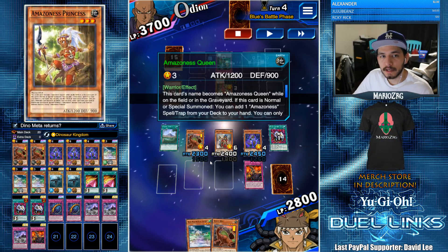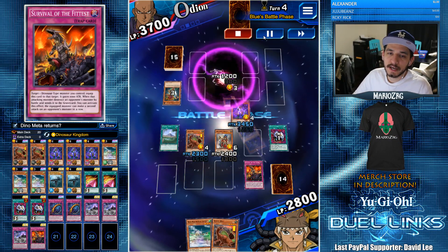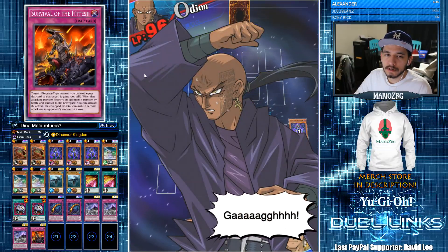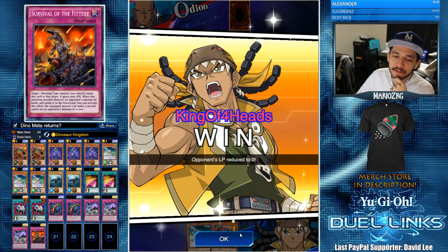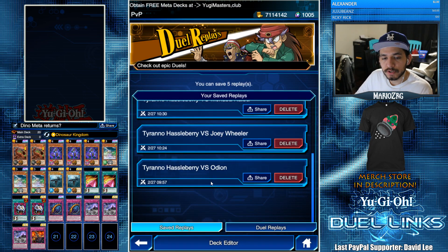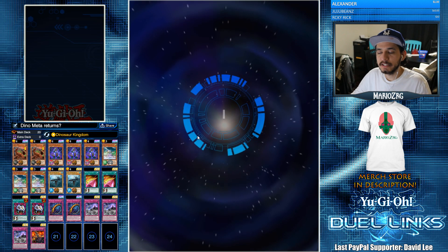Next we're attacking the Amazoness Princess. I'm gonna activate Survival of the Fittest so that I have plenty of damage to win the game — otherwise he would have lived with 50 life points and we definitely don't want that. So yeah, you swarm the board with this deck, you take advantage of plays like Econ Take, get an extra summon, and just push for game. That's the basic strategy.